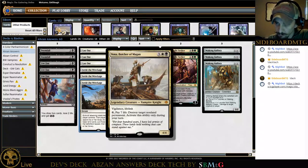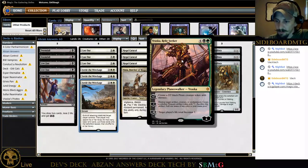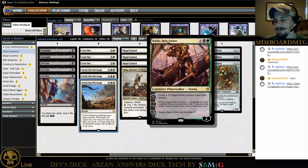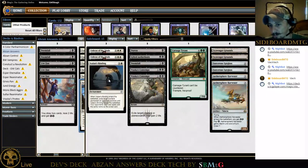One Vona, Butcher of Magan seems decent. Regal Caracal is probably so well placed in this meta right now, it's ridiculous. Two Vraska's Relic Seekers — this card is just phenomenal, I'm loving it in the meta. And some Walking Ballistas. Vraska's Relic Seeker and Walking Ballista together is a great interaction. In the sideboard we've got Ixalan's Binding, Vraska's Contempt, Doomfall, Gifted Aetherborn, and Duress — a lot of the same stuff as mainboard.